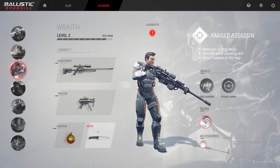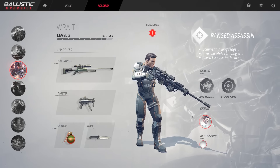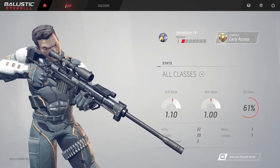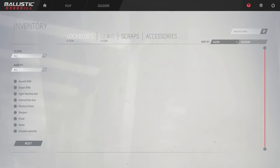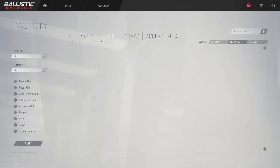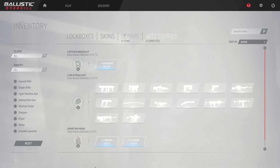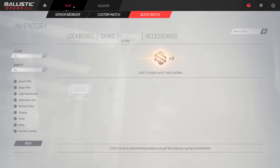You also have a grenade and a knife — I don't think there are any other throwables. There are also skins and accessories. The way you unlock skins is very similar to Counter-Strike. There is a lockbox system where you naturally earn skins and boxes by leveling up and playing the game. I think you might also be able to buy skins off the marketplace. So we're going to go ahead and start a game.